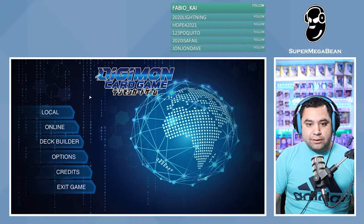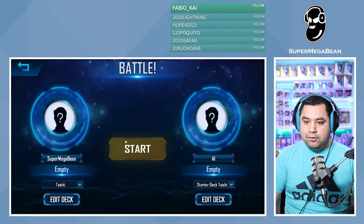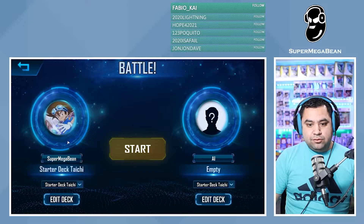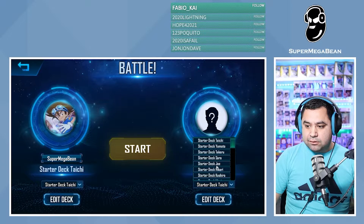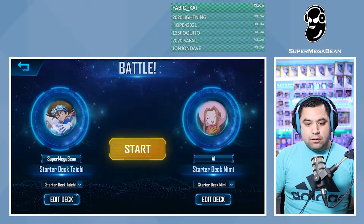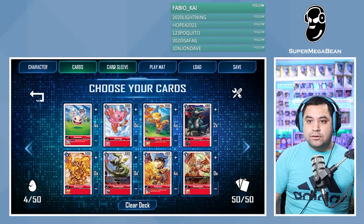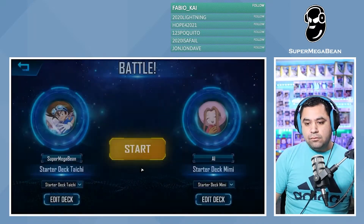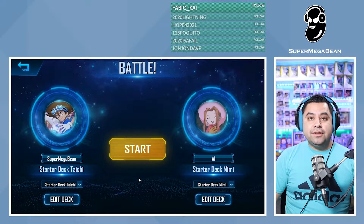Now let's go ahead and do a little gameplay. To play locally, it's pretty easy — hit local, obviously. You'll select your deck. Let's just do Tai's. Why not? And you can also select your AI's deck. Let's do the one I hated — Mimi's. You can also edit your deck if you choose to — look at your cards, your sleeves, play mat, all the stuff you can edit right before you start the game. So when you think you're ready, just go ahead and hit start.